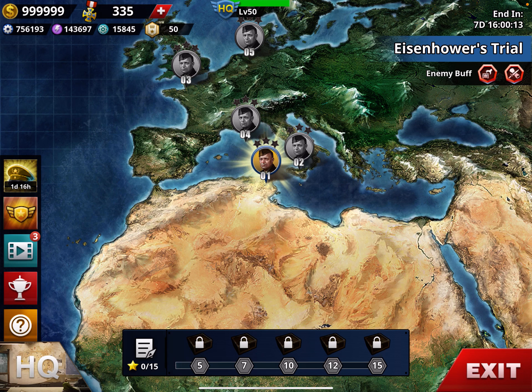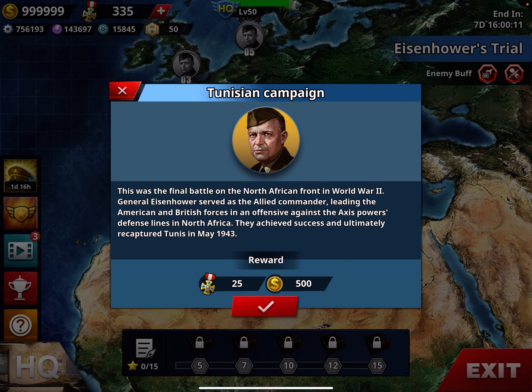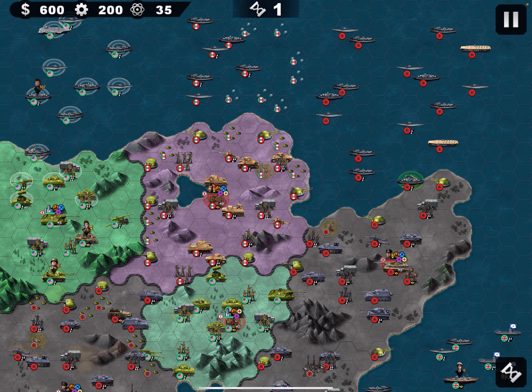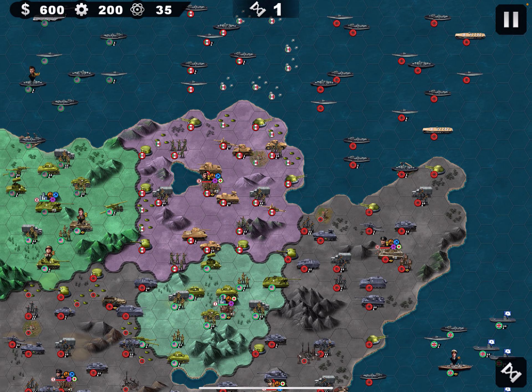Let's play the new event - the Eisenhower Trial. We start with the normal mode Tunisian Campaign. This mission requires finishing very quickly, so as a basic rule we split the army into two wings. In this case, about half of the troops are on the sea side.